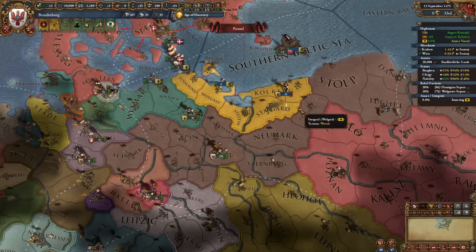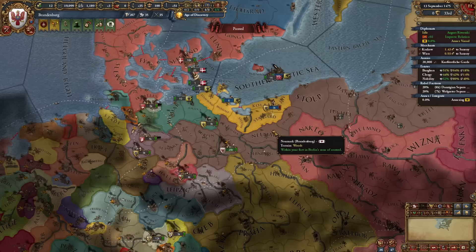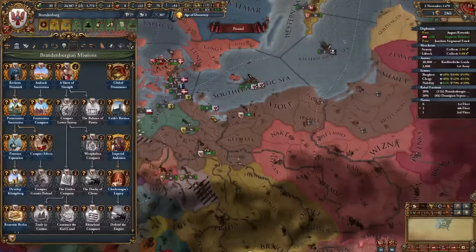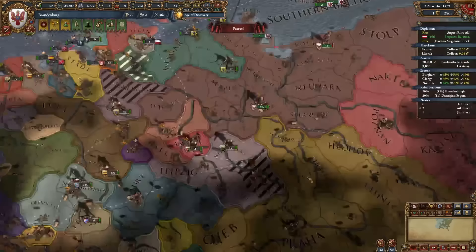I'm going to start integrating my subject of Wolgast — it'll make HRE nations hate me more, but I want that dev. Now I can complete Show Strength since I own 17 of the 15 required provinces in northern Germany, gaining permanent claims on northern Germany including Magdeburg and Anhalt.